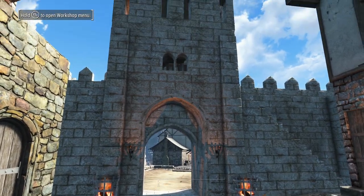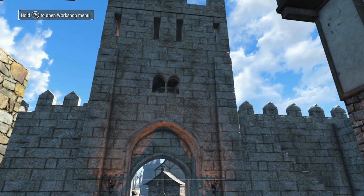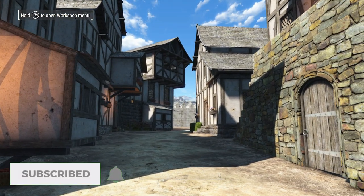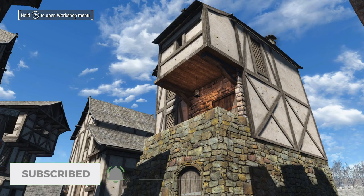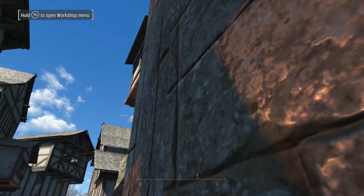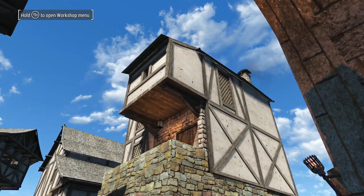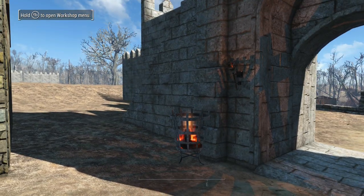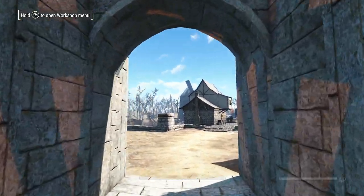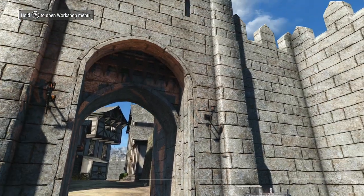Hey everyone, it's Raleigh. We're back here in my beautiful city in Fallout 4. I'm loving how this place is starting to look. I've got a few lights going on here, and I've decorated by putting in fireplaces and things in the houses. I changed out some of these lights on either side of the wall and I think they look really cool.